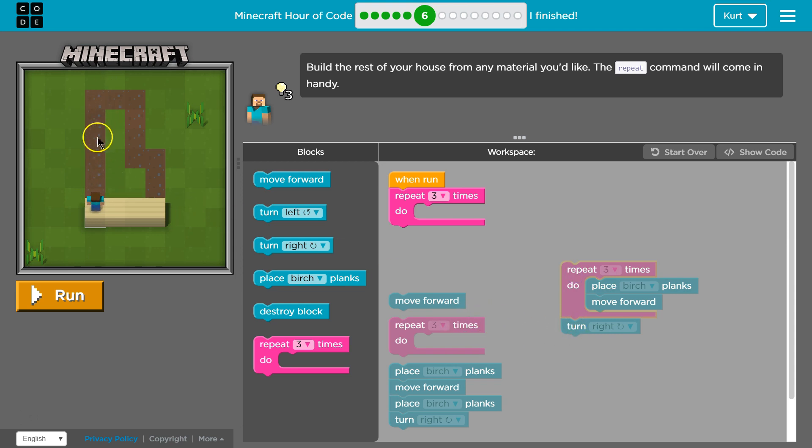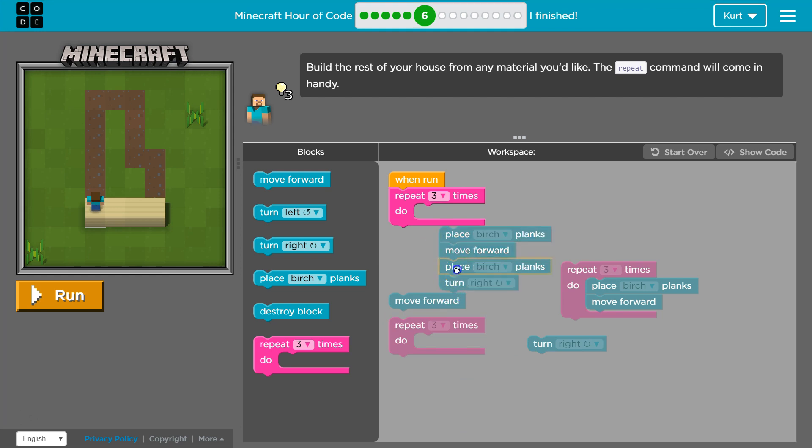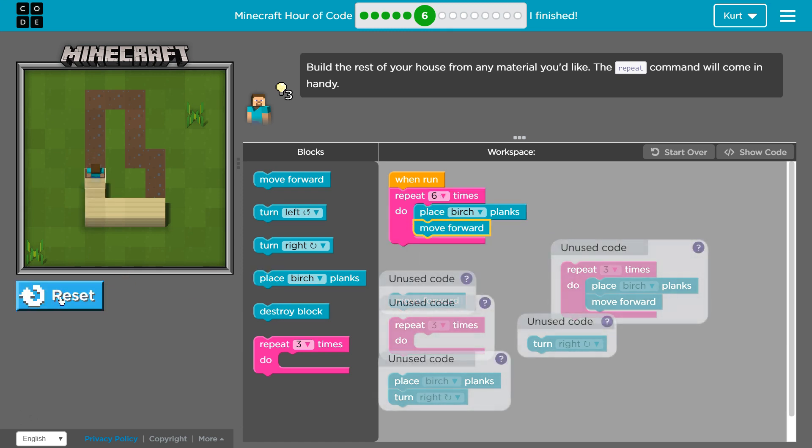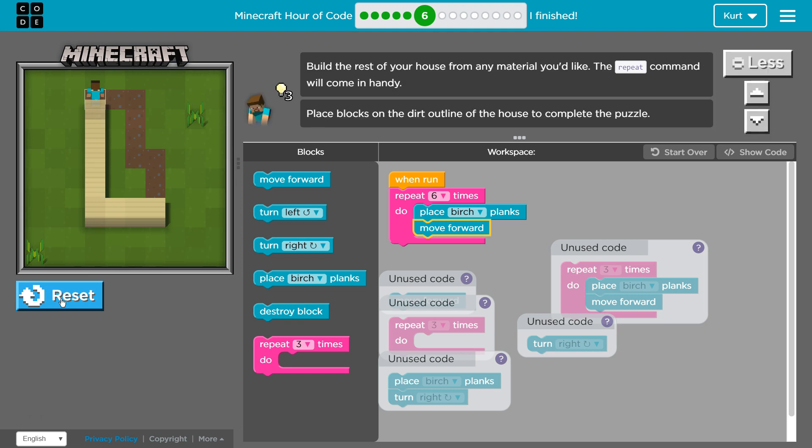Let's see — I've got to go forward, I'm not even sure how much. I'm going to count how many times my character moves. I'll put this in here — I don't think it's three, I think it's going to be closer to six. Let's see: one, two, three, four, five, and six. Okay, so I believe it would be seven, and then turn right.